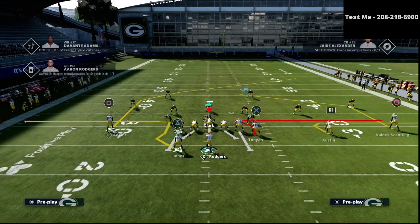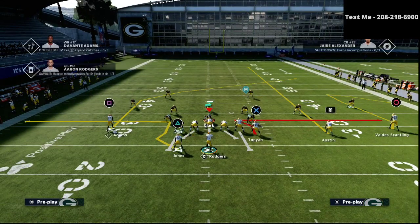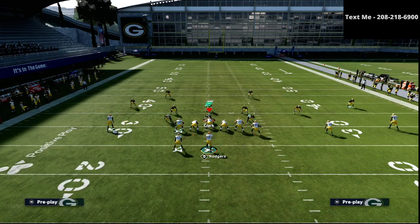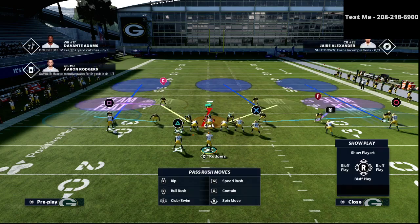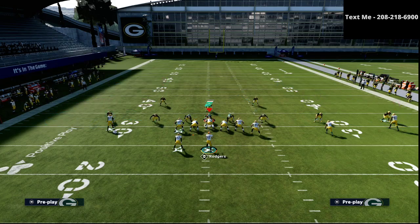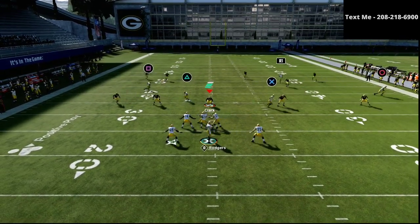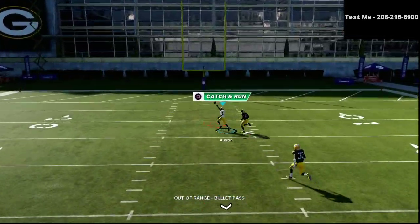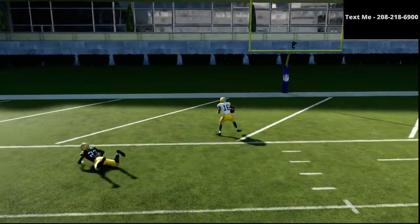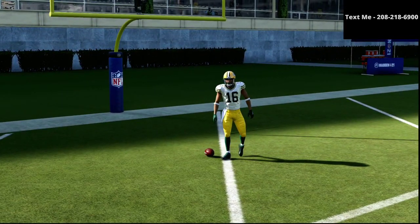Let me show you this one more time. Again, all our adjustments are: we're going to put the R1 receiver on a streak, the circle receiver is going to be on a smart route comeback, and then the running back is going to be on an option route. I'm going to run this against a max coverage nickel 335 wide Mike Blitz 3. This is how to bomb Mike Blitz 3 for a one-play touchdown. You see here he does it again — as long as you have a gunslinger quarterback and a pretty fast guy right there, this is almost always going to be a one-play touchdown.